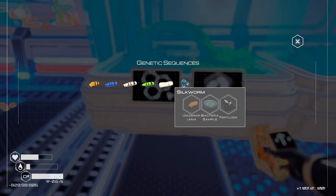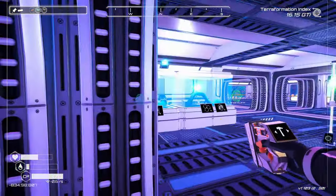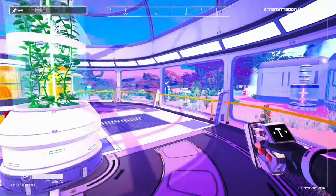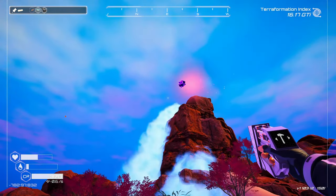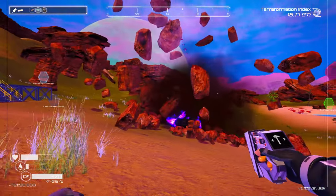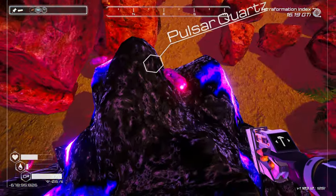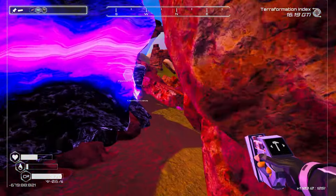Silk Worm — uncommon, needs a bacteria sample and fertilizer. Wait, what the hell is that? What's happening? Oh shit — what are you? Oh my god, is this what I think it is? Pulsar! Yeah, I liked it. We need all of that. That's the first time I've seen that — that's pretty friggin' epic. Oh my god.